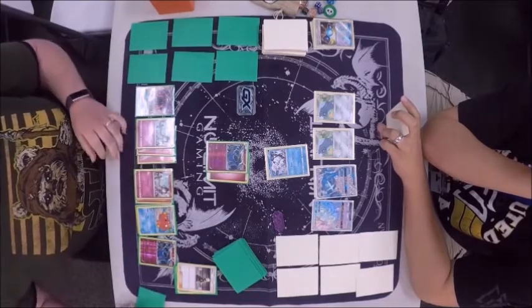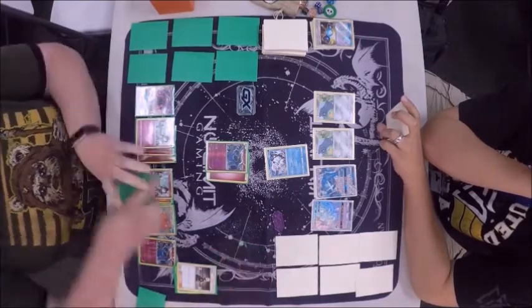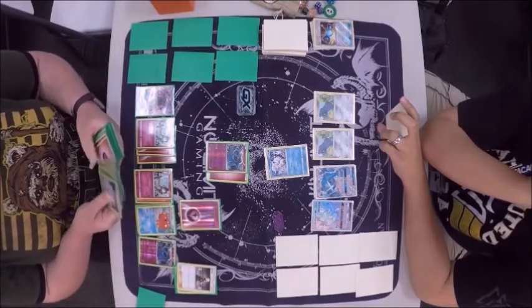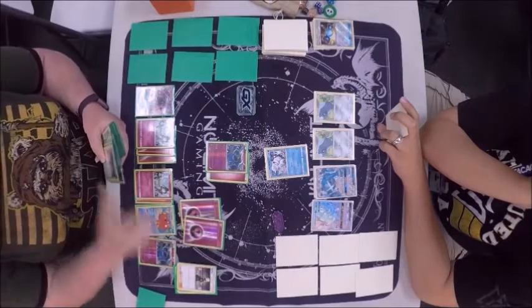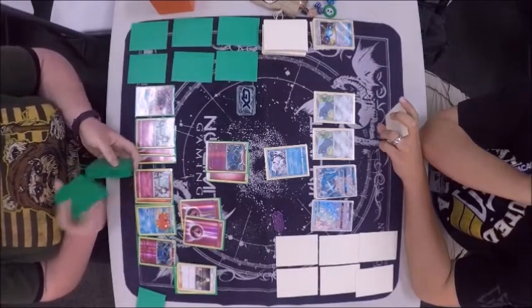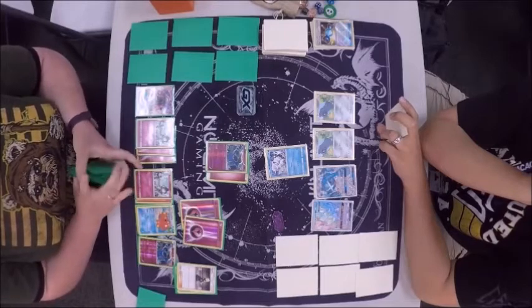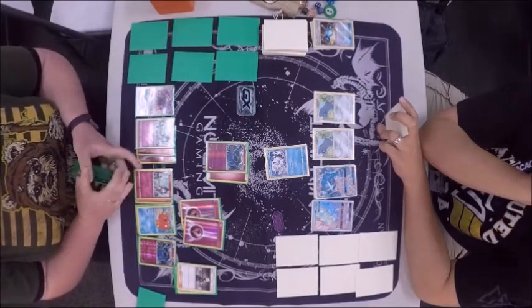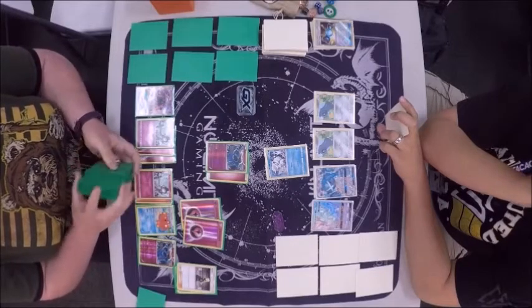If she had that N earlier, that would have been really, really good. Coulda, woulda, shoulda — that's the name of the game. We're going to see a Geomancy, and it is just going crazy here, attaching energies left and right to all these Pokemon. I love the Fairy Energies — I'm not even a huge fan of pink, but they just look really nice and they show on camera very well. She has the holo rare ones — they're so pretty.